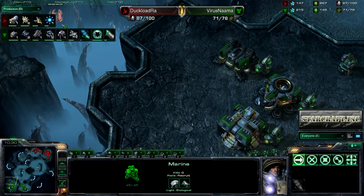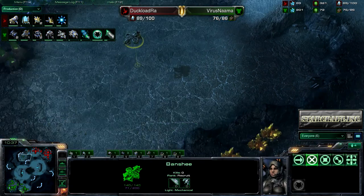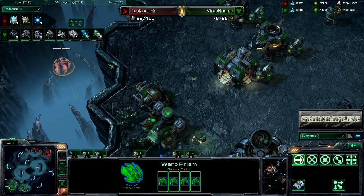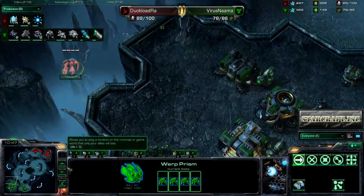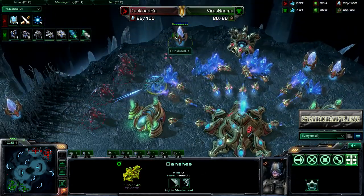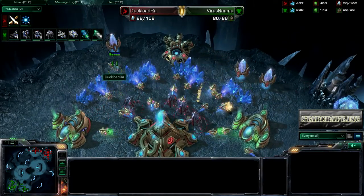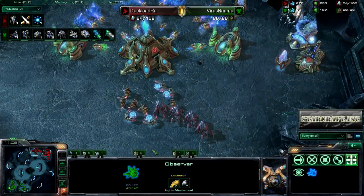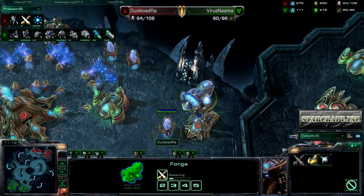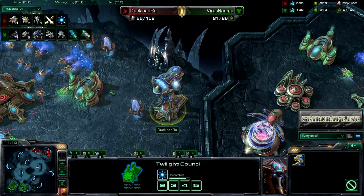Virus Nama is going to come over here and this drop is going to be completely nulled. Virus Nama is not going to do anything with that Banshee just yet, microing this. White Ra knows that he sees him there, so he's not going to drop. Good cautious play by both players. Here comes the Banshee and White Ra does have obs somewhere — there it is. That and it's cloaked — that is mildly an excuse. So we are seeing Weapons 1 for White Ra, and Blink almost done — that's great.